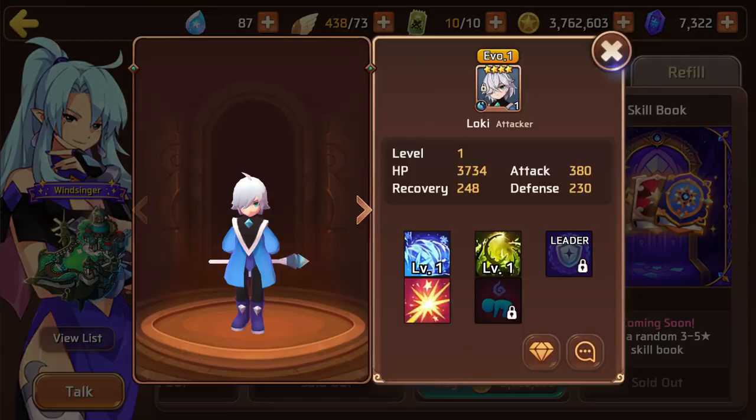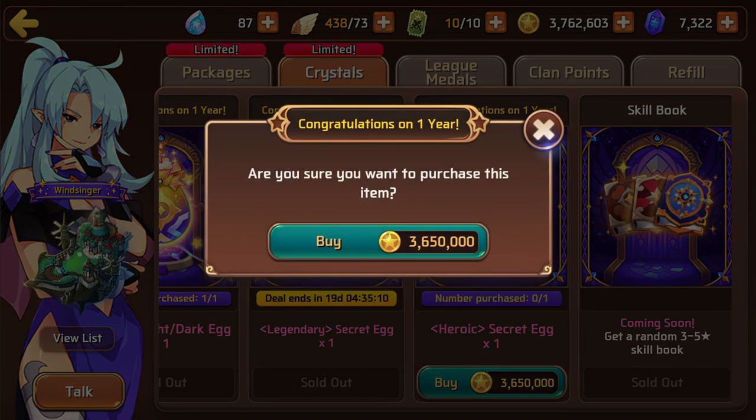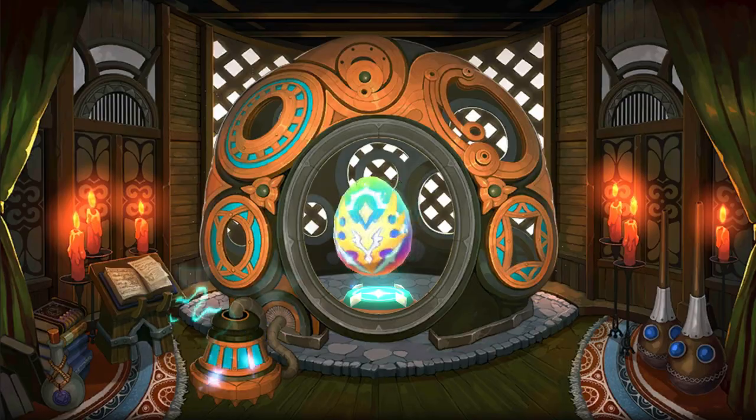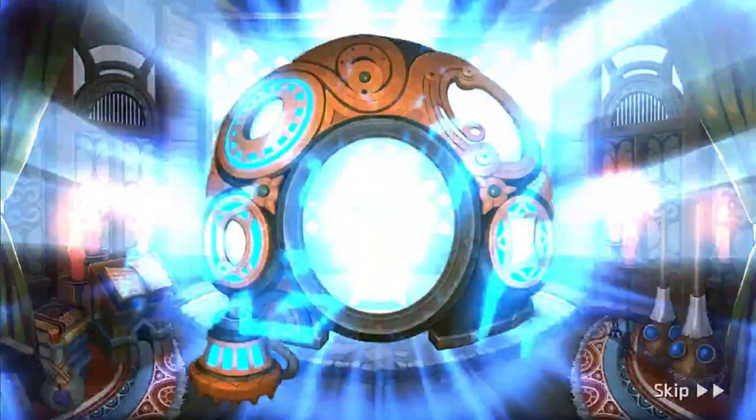I don't need you, Loki. God, go away. So yeah, we barely have enough to get the heroic egg. What do I want? A Shiva. Another Valk so I don't have to fuse my light Valk. Also, there was something interesting - I'll talk about later. Right now we're going to enjoy this moment here.